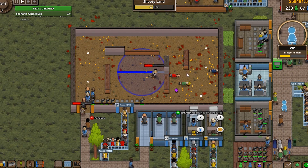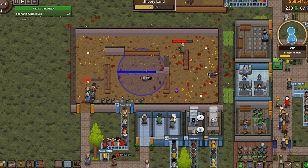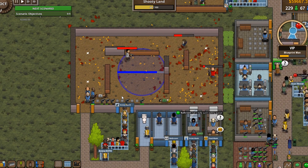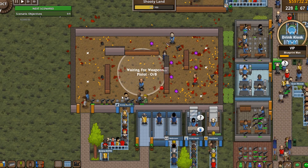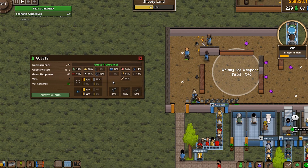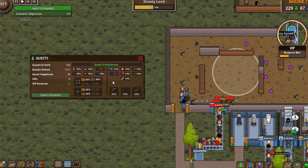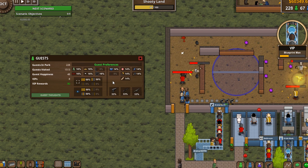One small thing I've added is that the arenas now support all sizes. Previously, my idea was to limit the sizes — for example, a dual arena could not be large and a battle royale arena could not be small. This was an interesting idea, but just ended up adding unnecessary confusion. So with the addition of the guest preferences, it was better just to let all arenas have all sizes. This is another example of those tiny game design problems that can only be solved through iteration.